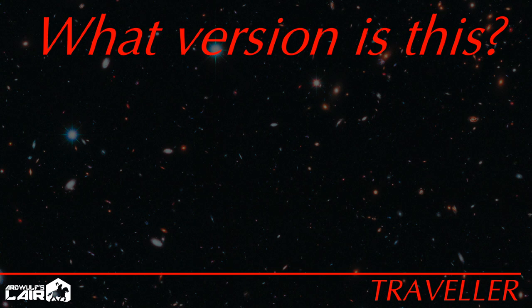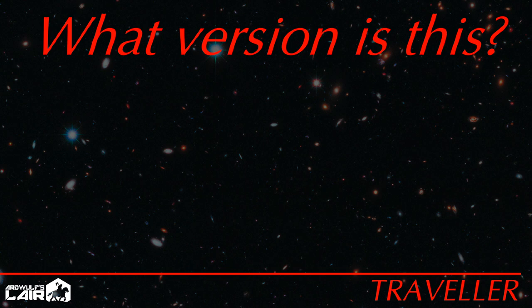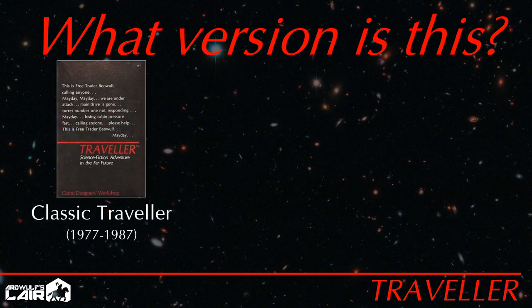Since its debut in 1977, Traveler has been released in a number of editions by different publishers, and it has even been attached to other game systems. Classic Traveler, published by Game Designer's Workshop and supported by a variety of third-party publishers, is the original edition. There were four different presentations of these rules, but aside from a few minor changes, they're all essentially the same game.